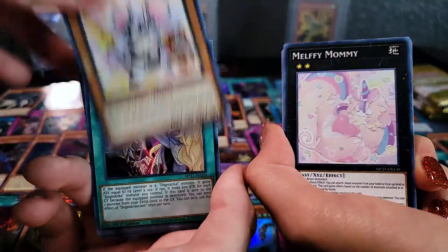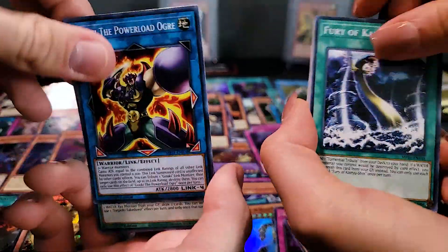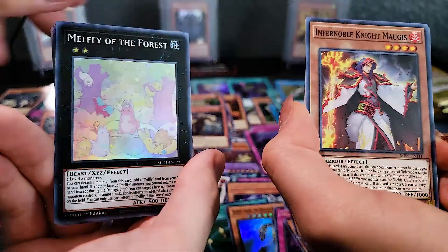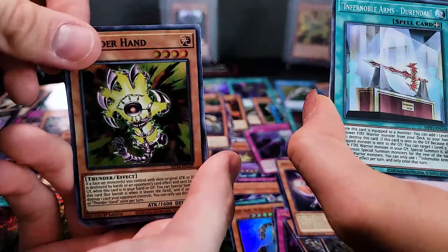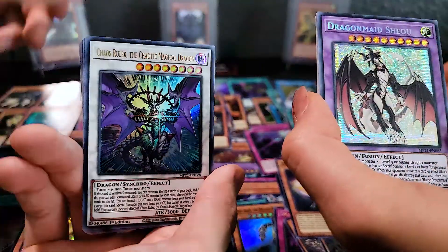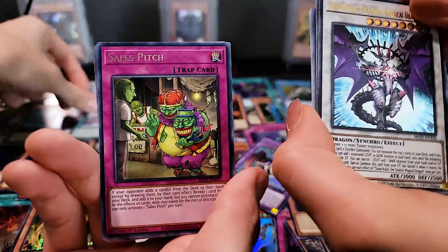Squeaknight — look at that. Dogmaticism. Come on — Triple Tactics Talents. One of us has to get it. Penguin Brave. I'm okay if we don't get Zeus — we just gotta get Triple Tactics Talents. Thunderhand, Infernoble Knight Arms, Emancipation Researcher, Dragon Maid, Chaos Ruler. Ignister.